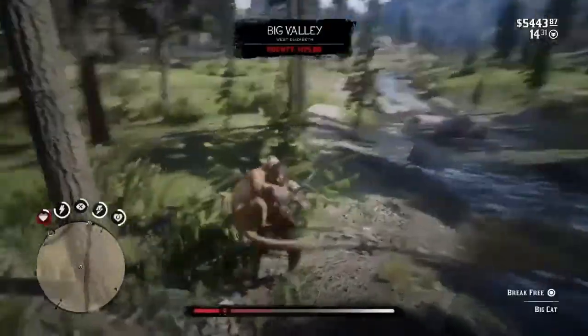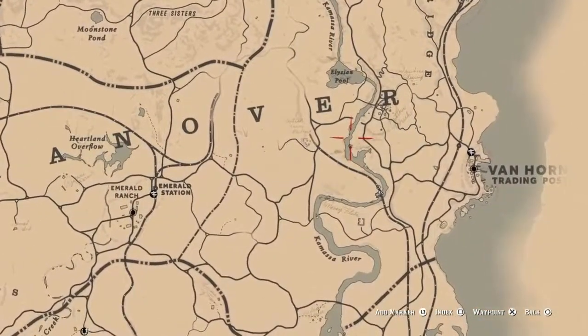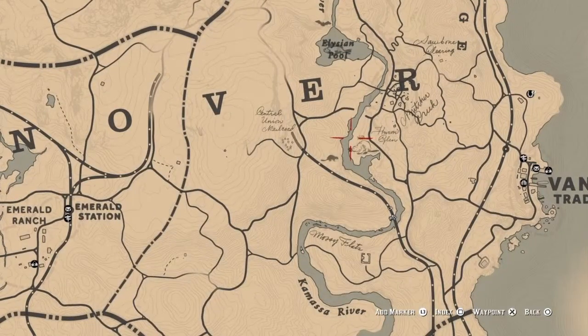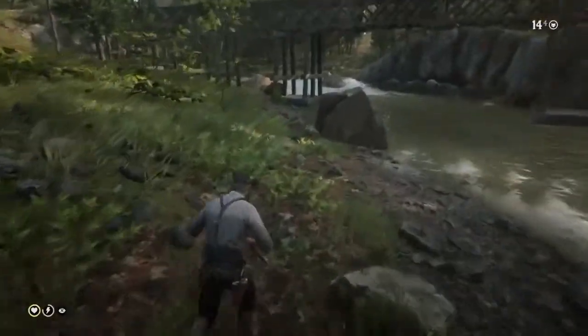Also don't forget - while using this particular location, cougar encounters are commonplace. If you're having trouble finding muskrats in that location, another good area is just west of Van Horn. But again, anywhere around water and it shouldn't be too hard to track these muskrats down.